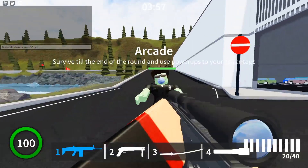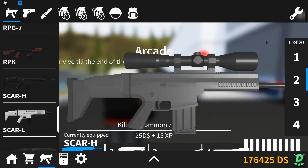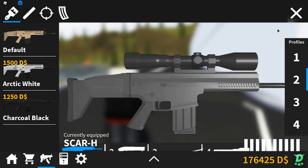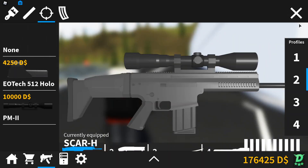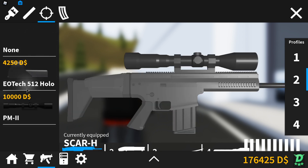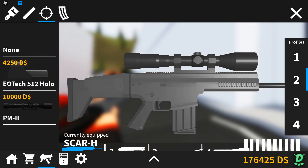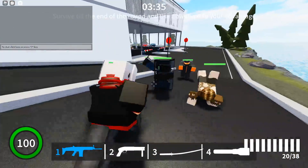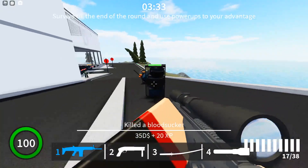So anyway, we have new sights. There are technically two new sights, but one that's on a lot of guns. You get a sight, you just press tab, select the gun you want it on — I have the SCAR-H — and then you go in here, click this, and it will give you an option to buy it. It's pretty much the same as the skins.